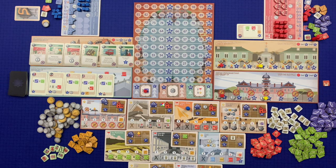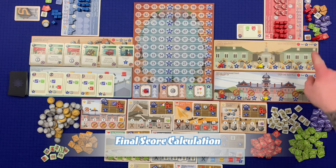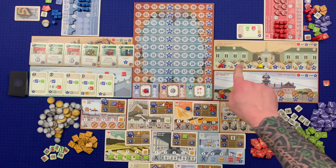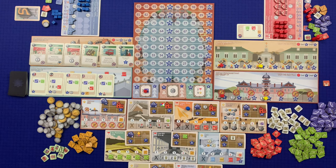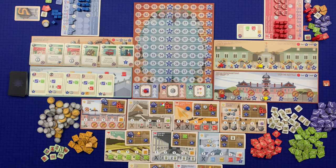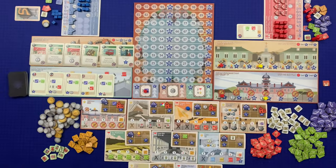When any end game condition is met, the players finish the current round and then play one final full round before moving to final score calculation. First, look at the church management board: the player with the most assistants there gains six victory points and the player with the second most gains three — ties are broken by the rightmost assistant. Then do the same for the customs management board: first place gets eight victory points and second place gets four. Players then add up the total industry value of all their technology cards: the player with the highest total industry value receives ten victory points and the second highest receives five.